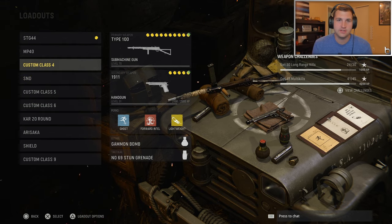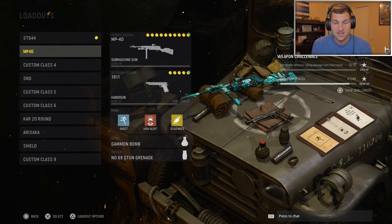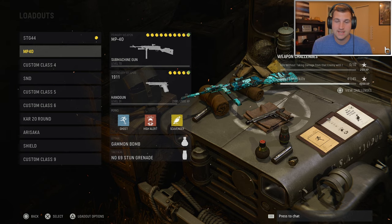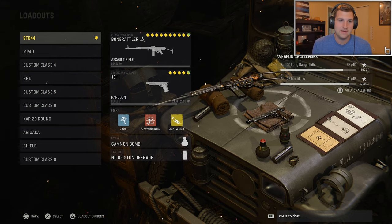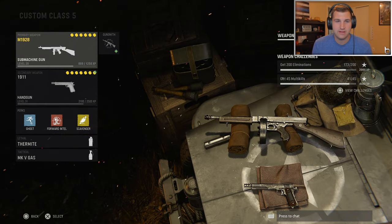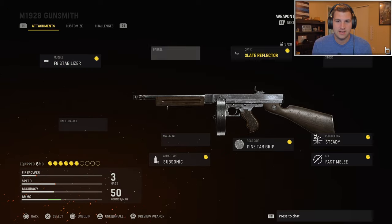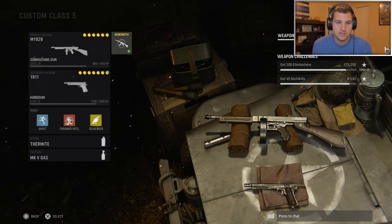As far as guns go, you can literally nuke with any gun in the game — I've nuked with the Intra-Burst, the Type 100, the MP40, and the STG. The MP40 and STG are the two best guns in the game, so if you want easy nukes use one of those. Today I'm using the Thompson because I only have it at level 20 and it's not maxed out, but you can literally nuke with anything even if it's not max level.